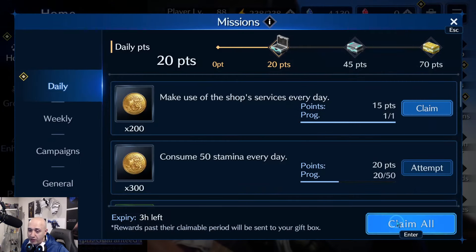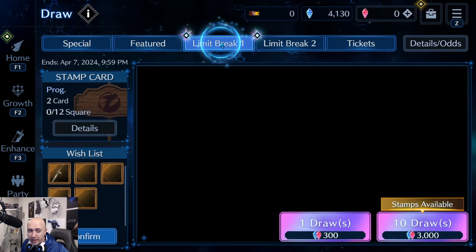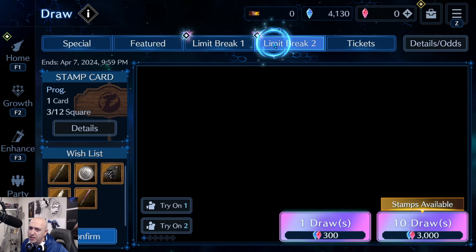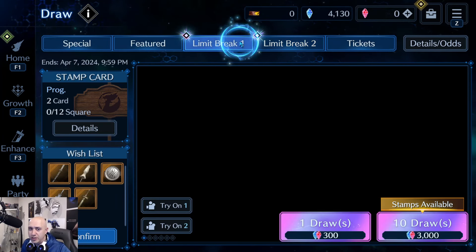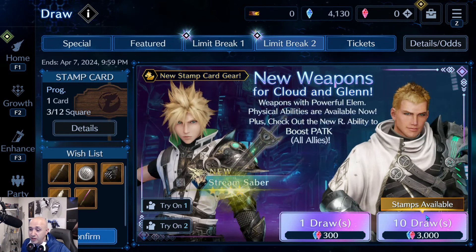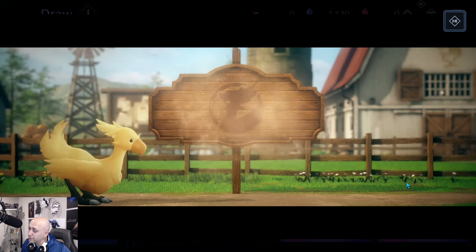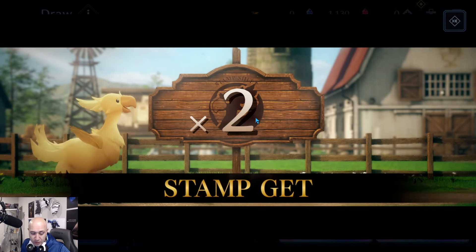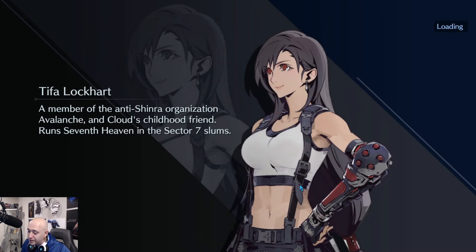Let's check where we're at for the summons. I thought it was April 2nd — my apologies — it's actually April 7th, so I still have nine days. Sorry to scare you! I've got 4,130 gems remaining. Let me go ahead and draw. I'm 2,000 crystals away from the guarantee, so I need to get at least that.